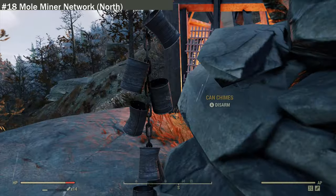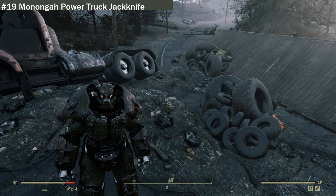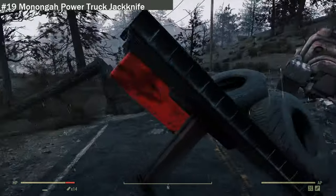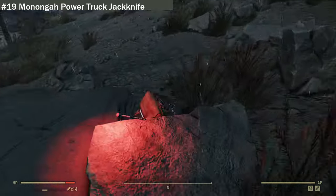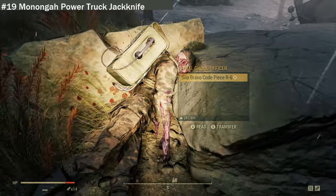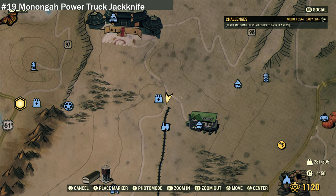We are now at location nineteen: Morgan Han Power Truck Jackknife. There are some possums nearby — just ignore them, they're being friendly. This is the power substation area, and the truck was jackknifed. There's some miscellaneous loot and wooden crates with a destroyed truck. There's a poor dead possum — I didn't kill it. Then a feral ghoul officer appeared wearing a camo uniform — I've never seen one wearing a camo uniform before. If looking for this location, it's right next to the power station.